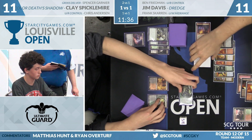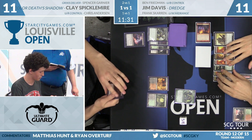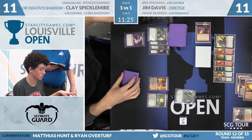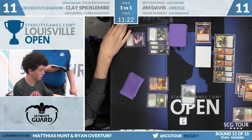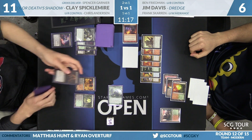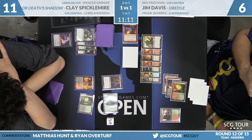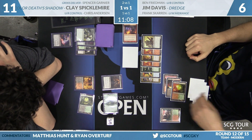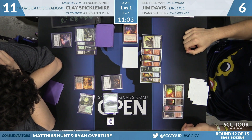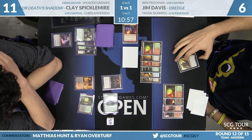If Jim had a Stinkweed Imp he'd really like to put that on top, but Dredge 4 is also pretty reasonable. Clay is going to Fatal Push the blocker — Jim will have to put either Prized Amalgam or Insolent Neonate on top of his deck, and he puts the Insolent Neonate there. Now Clay is on his turn, both players at 11, Tarmogoyf at 5/6. Clay draws a Death's Shadow — swings, Jim down to 6. Clay casts Death's Shadow, leaving up Tarfire. This is a very powerful position for Spicklemyer.